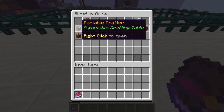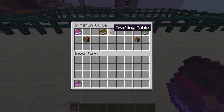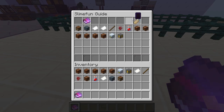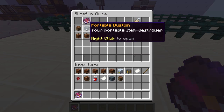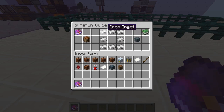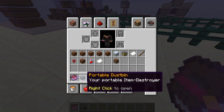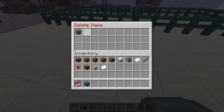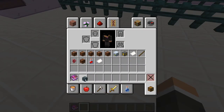Now we're going to move on to our useful items. First is a portable crafter — this is exactly what it says: it just opens up a crafting table whenever you right-click it, and it's just made with a book and a crafting table in your enhanced workbench. Moving on is our portable dustbin, which also does exactly what it says — it's just an item destroyer. It's just eight iron in your enhanced crafting table. This is pretty useful if you're finding yourself running out of inventory space because of junk items. We're going to use it to get rid of our portable crafter — and there you go, it's gone. There's no way we're ever getting it back.